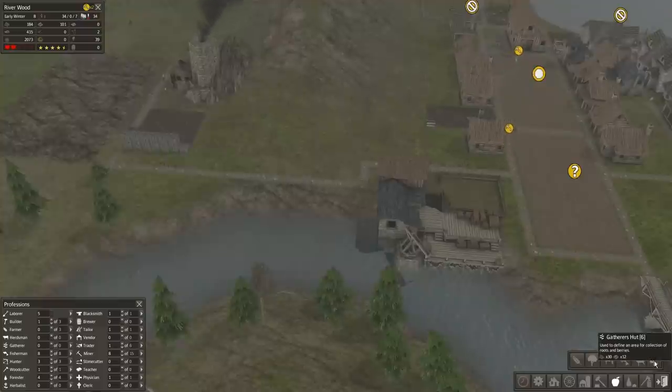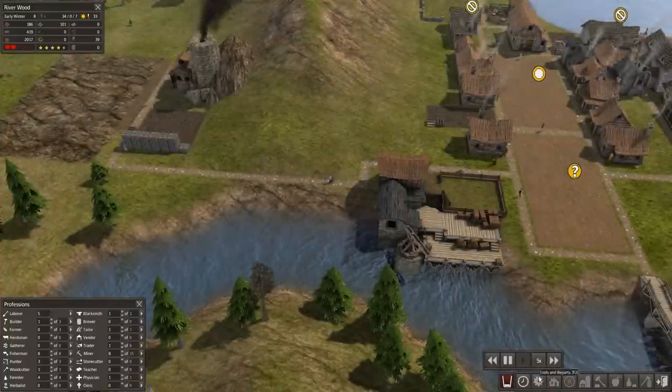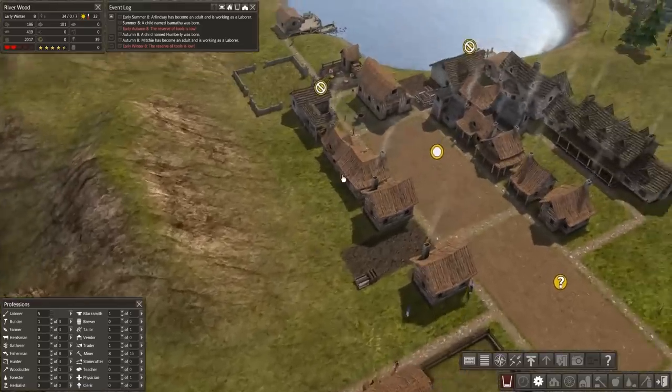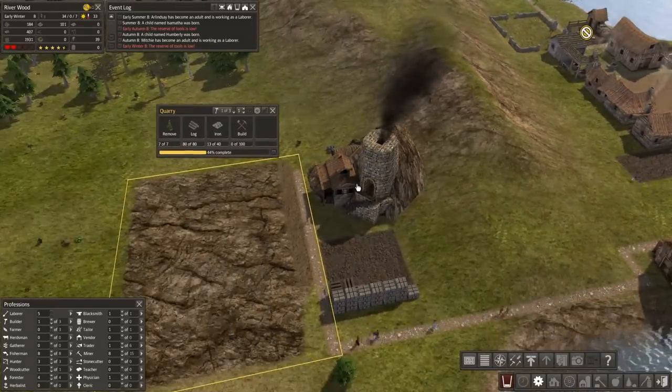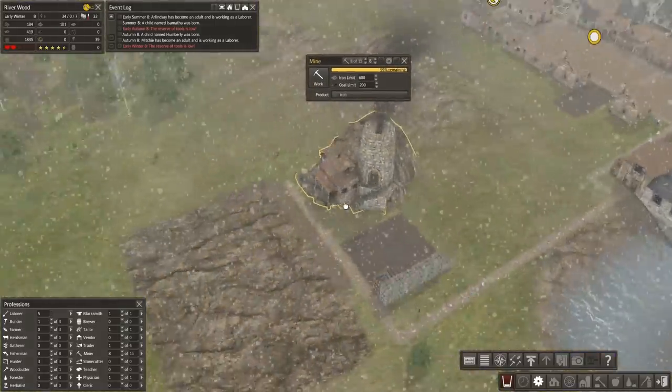Gatherer's hut - what? That is iron, I believe. The reserve of tools is low. I closed that window again because I'm an idiot. The reserve of tools is once again low. 13 iron - they don't produce anything out of this damn mine.